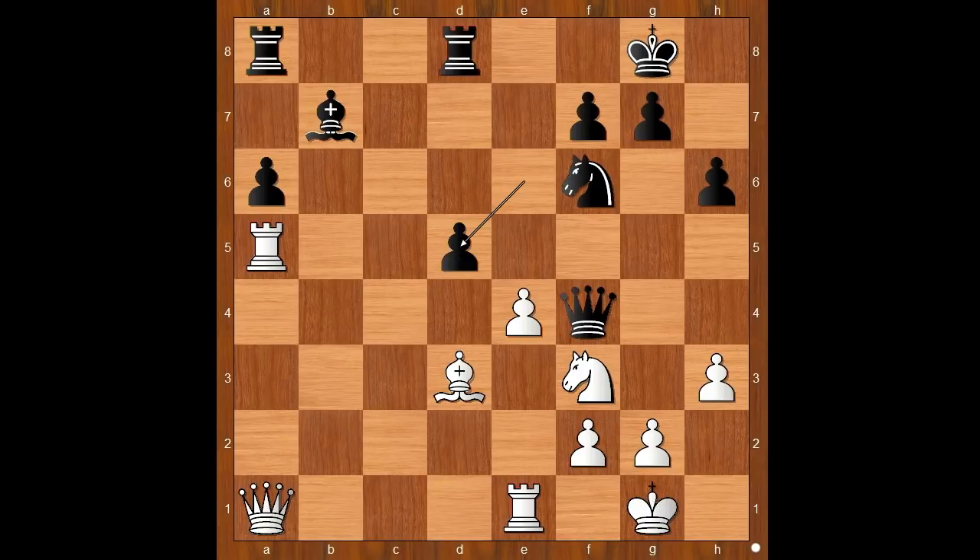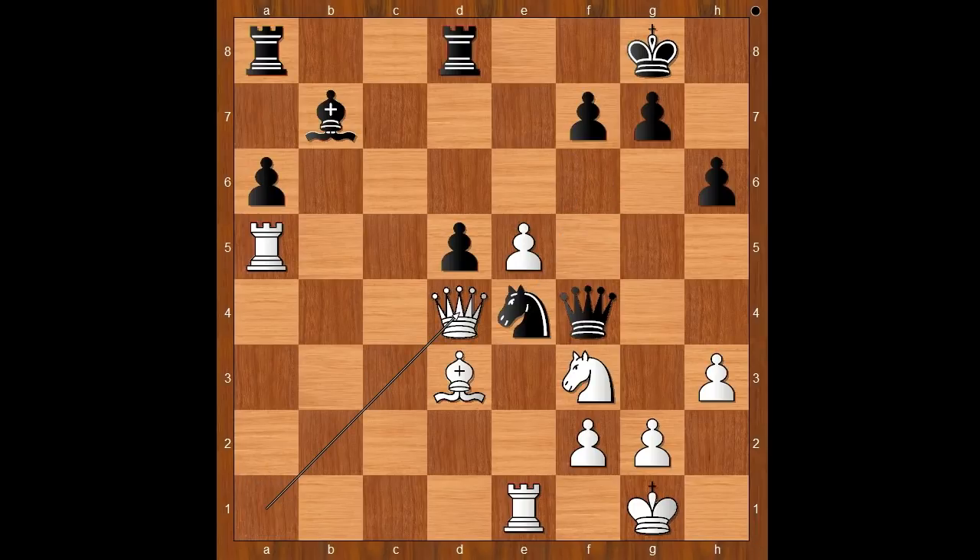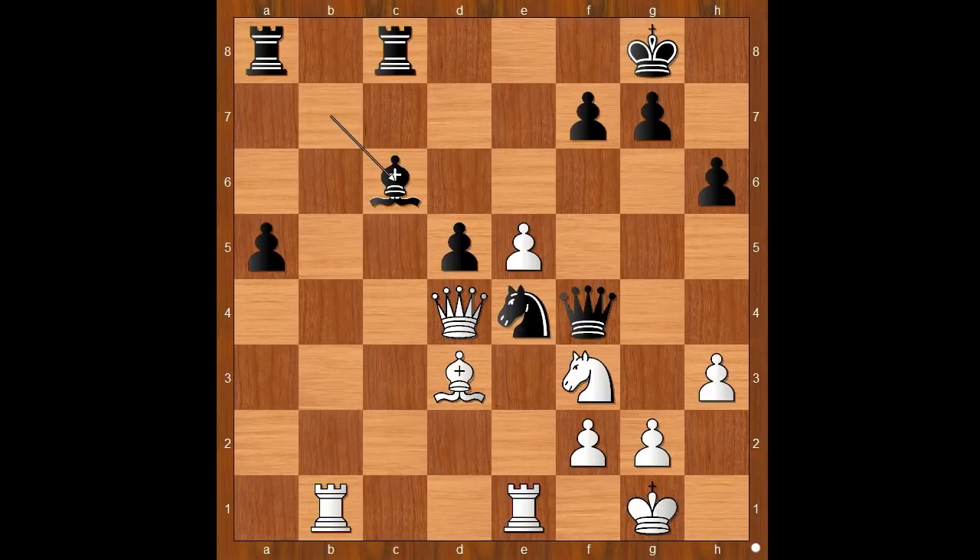Back to our game. E5, attacking the knight, knight to e4, queen to d4, rook from d to c8, rook from a to a1, a5 — the a-pawn could be very dangerous. Rook from a to b1, attacking the bishop, bishop to c6 — white to move. What would you do in this position if you had the white pieces?